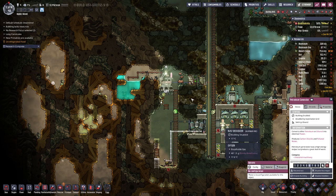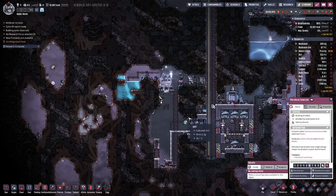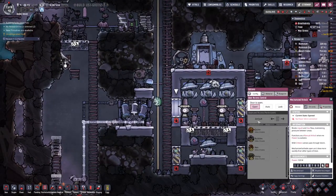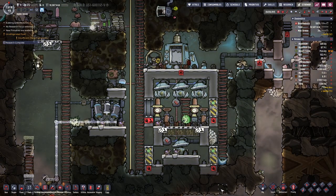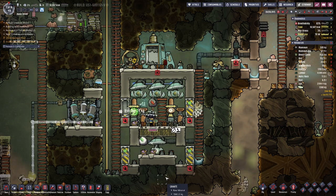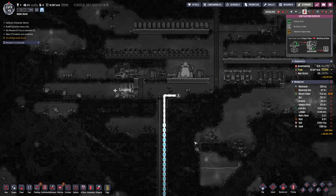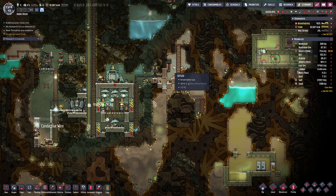The important part here was that we can get the polluted water down there and out of the way — everything else comes later. So let's enable those buildings again. Let's auto-close this door. That should pump out oxygen that way — nice.